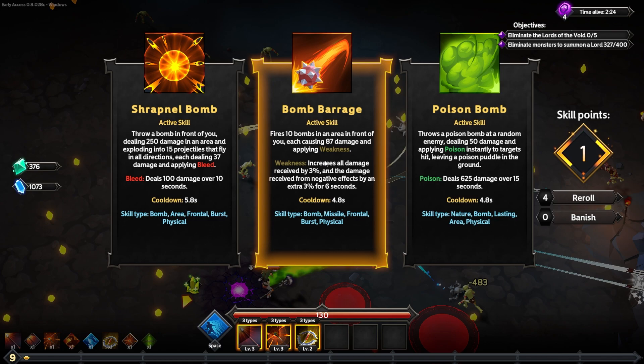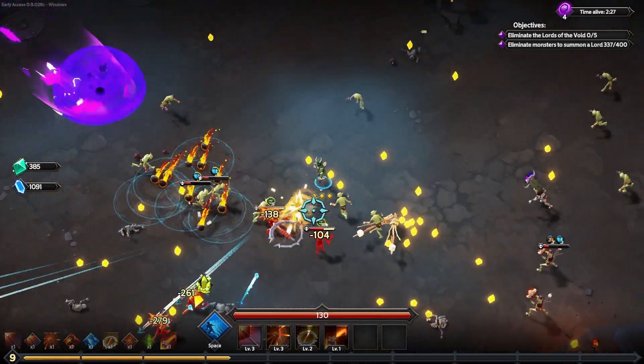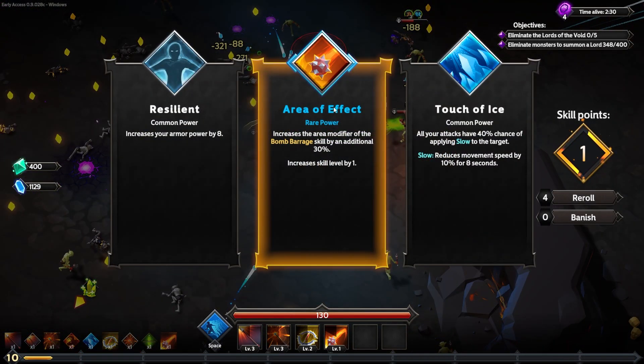The bomb barrage fires 10 bombs in an area in front of me, each causing 87 damage — so about 870 total — and applies weakness, which increases all damage enemies receive by 3% and damage from negative effects by an extra 3% for six seconds. That'll make my rot more damaging as well.